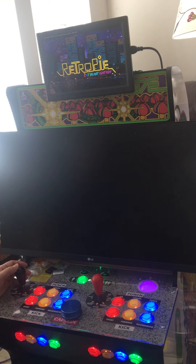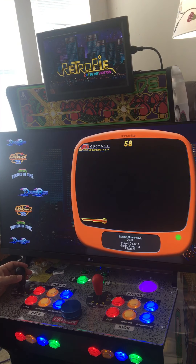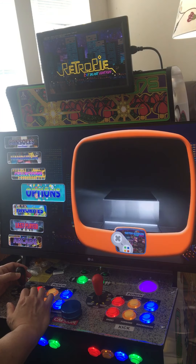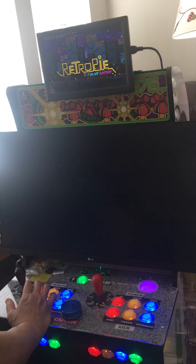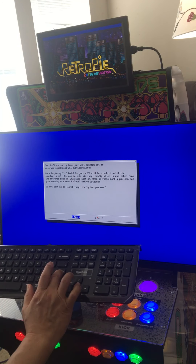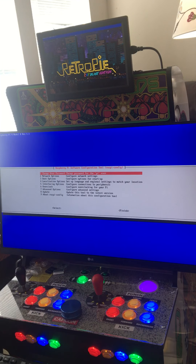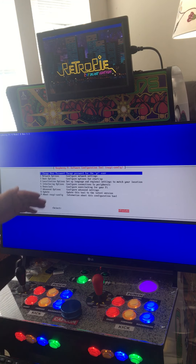Yeah, it crashed — once that happens, that game is messed up. Now let me show you how to set up Wi-Fi — this video is going to show you everything you need to do. Instead of Wi-Fi you're going to need a keyboard plugged in. Select yes and press enter.